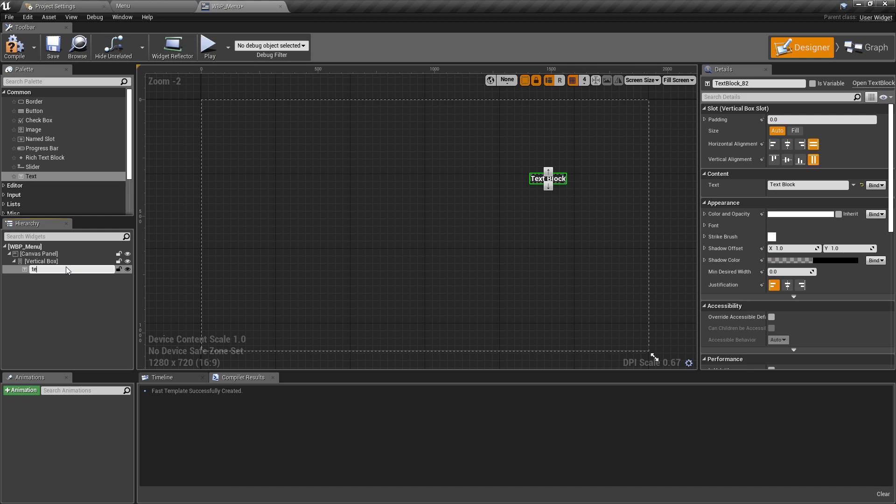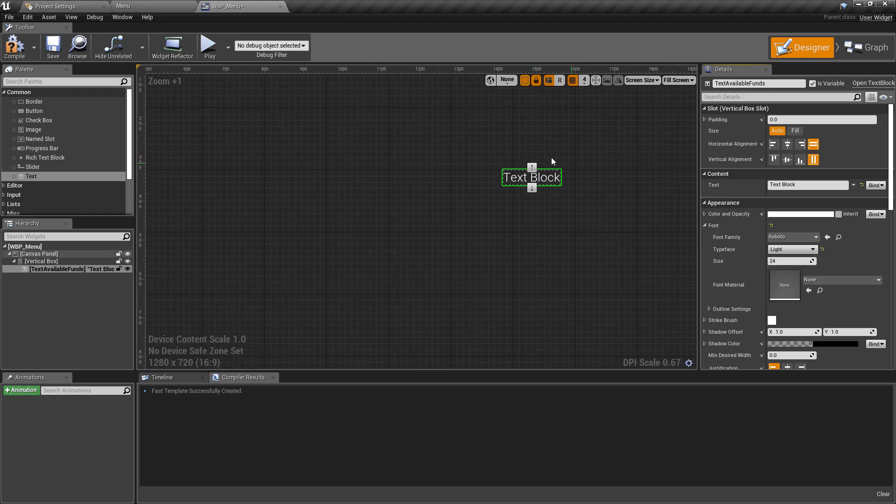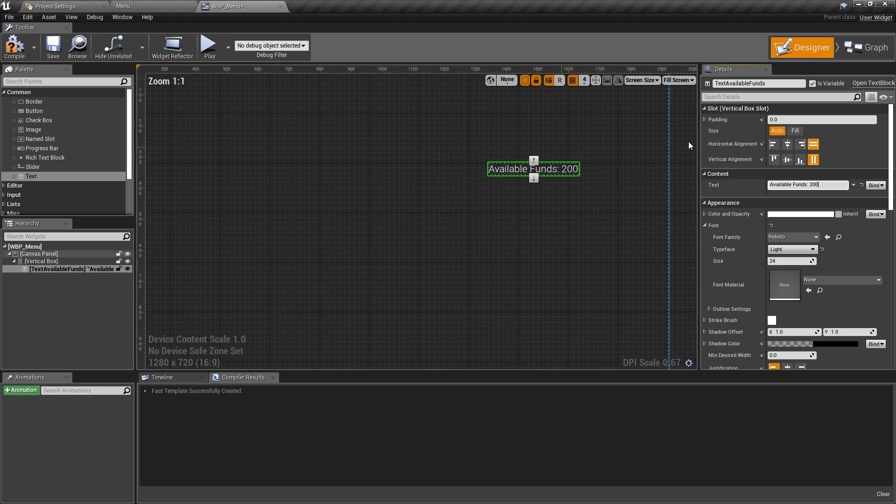Next, drag a text element onto the vertical box. This will be a variable text representing our available funds, so we need to be able to update it with blueprint logic later — tick 'Is Variable'. Change the font to Light as it looks a bit better. Set this text element up as you want all the other text to look, then copy it for reuse. Change the text to say 'Available Funds' and add a placeholder number so we can see how it will look.